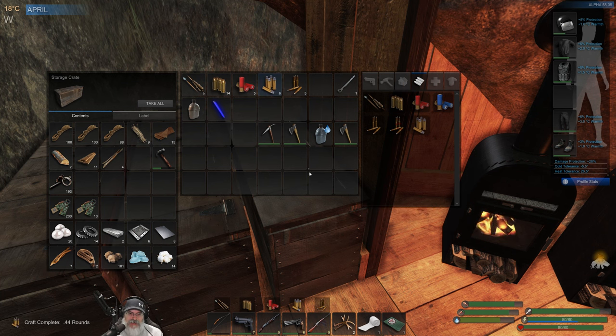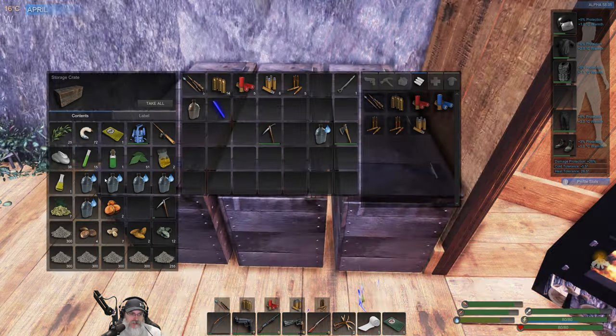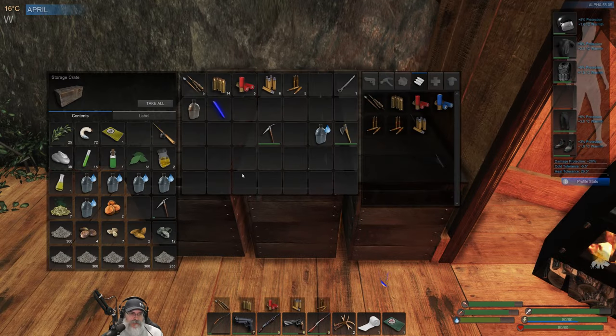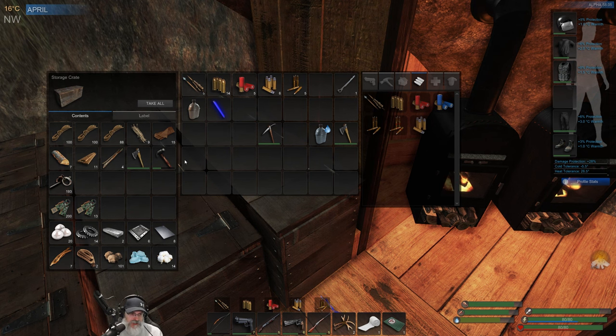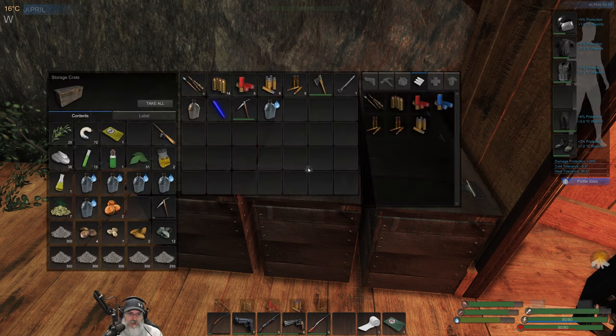We have an extra axe — we'll hang on to the spare axe. This chest is our food and farming crate. Let's move our winter coat over to this crate, so this is more like building and crafting, and that one is more like equipment, armor, and ammo. Some stuff crosses over so we're not being absolutely anal about it, but we're trying to make it nice.